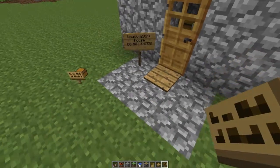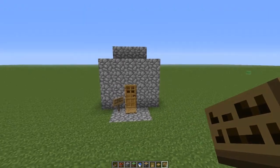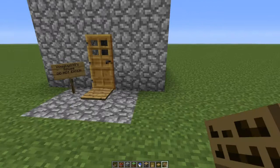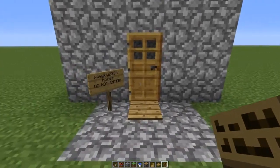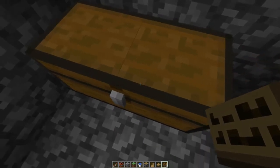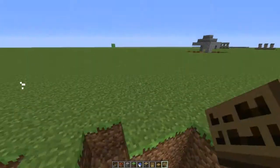Now if people want to go in there and mess with your stuff, it's funny because it's a trap. When some unsuspecting person happens by and sees 'oh hey, treasure — sweet, let's check out what's inside,' they will be blown to pieces.